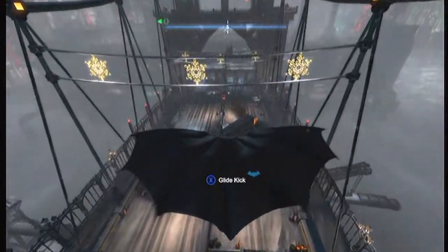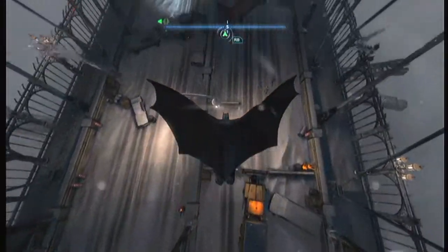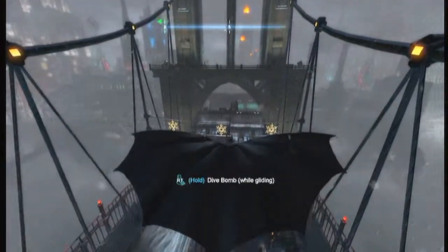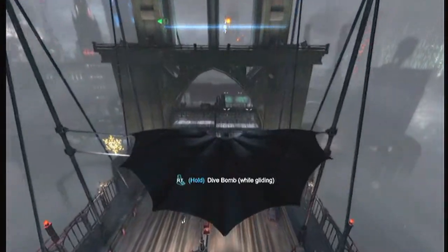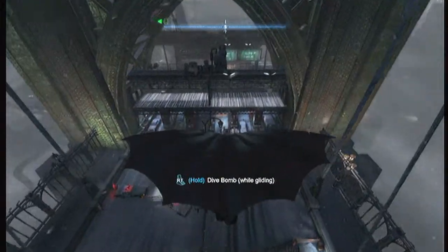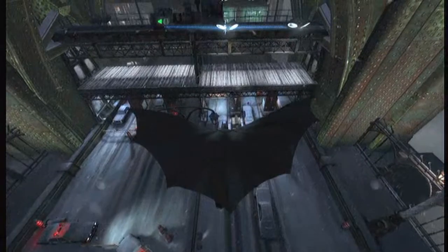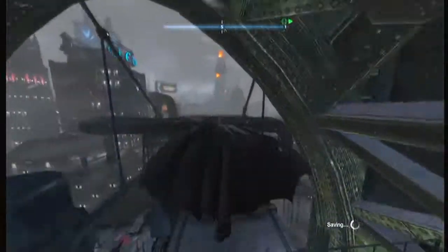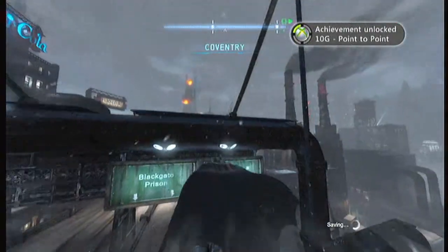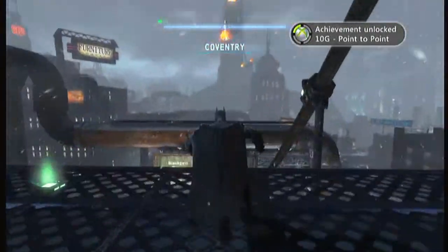If you're at a level where you're going to run into something, just dive bomb and then grapple onto the wires. If it's a wall, I recommend dive bombing and grappling onto something else, or just start over because you probably won't make it. But if you can, you're amazing and should be a pro at video games. There's the achievement — 10 gamer score, Point to Point achievement guide, very simple.